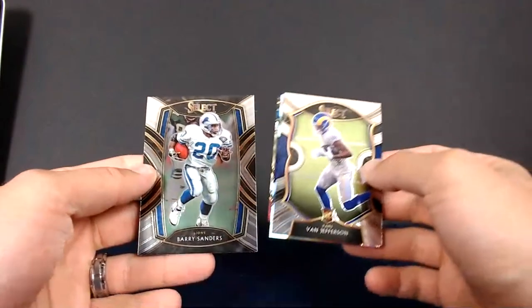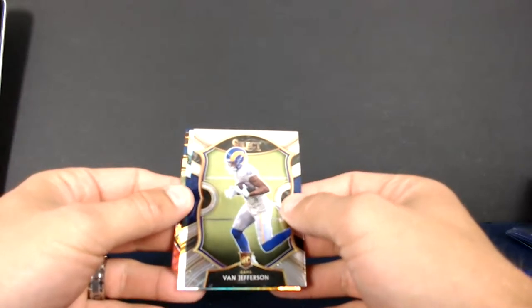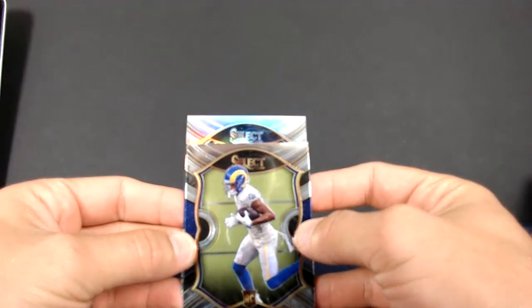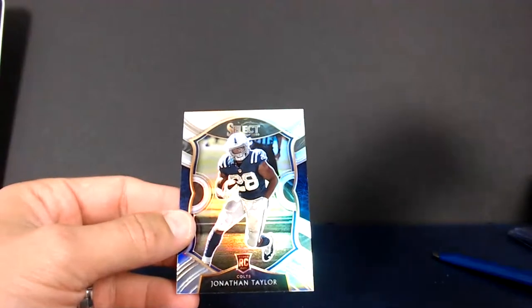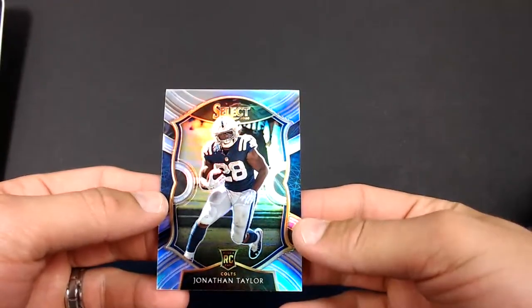Last pack here guys. Got a Van Jefferson. And we'll save the silver for last. Got a Barry Sanders — that's cool for the Lions. And we got a tricolor field level — it's going to be Teddy Bridgewater. Still going to beat that Brady tricolor. All right, silver concourse — looks like a Colt, is it a running back? I think that's Jonathan Taylor. Big finish there for the Colts — nice silver Jonathan Taylor. Congrats man, congrats Jeffrey. So that does it for tonight.